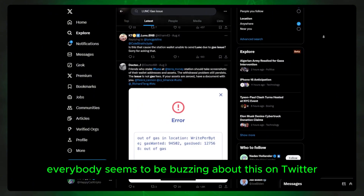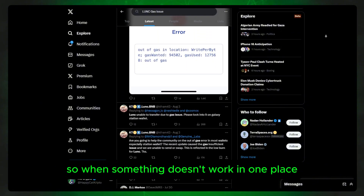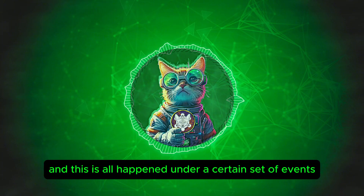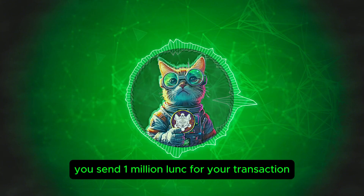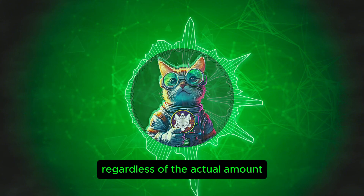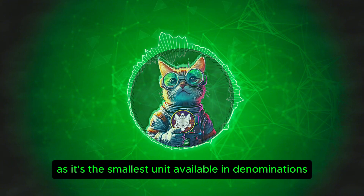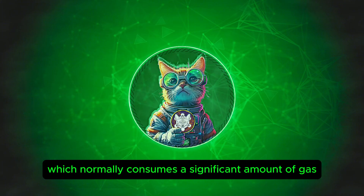If you don't know what I'm talking about, everybody seems to be buzzing about this on Twitter. The issue is happening for a very specific reason and has happened under a certain set of events. The issue itself resides in tax calculations behind the scenes. For example, you send 1 million LUNC for your transaction and Station sends the simulation for that at 1U Luna, regardless of the actual amount. This happens because gas fees typically don't depend significantly on the amount you send, and the chain cannot calculate a tax on 1U Luna as it's the smallest unit available in denominations. So this results in no oracle or community pool split for the tax, which normally consumes a significant amount of gas.